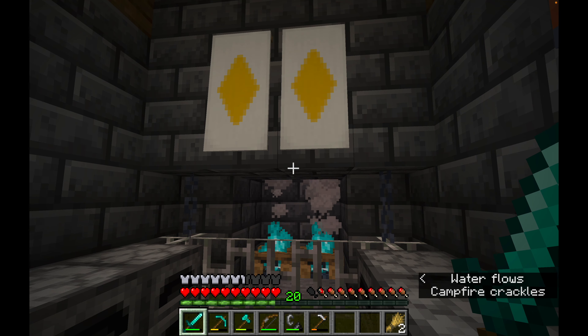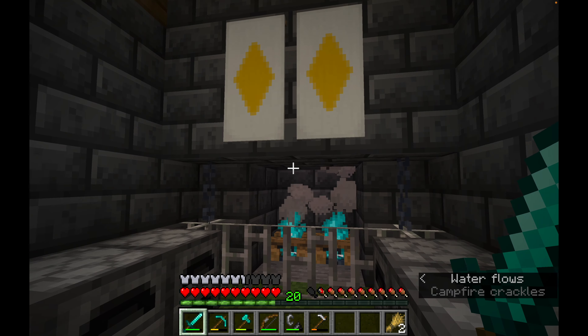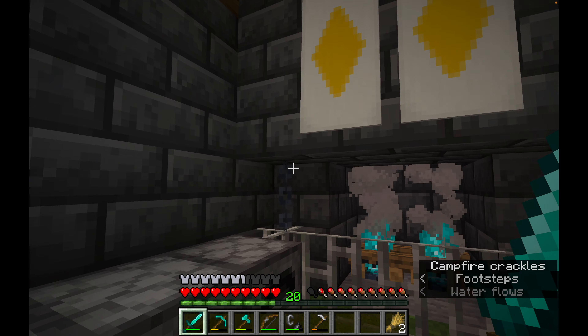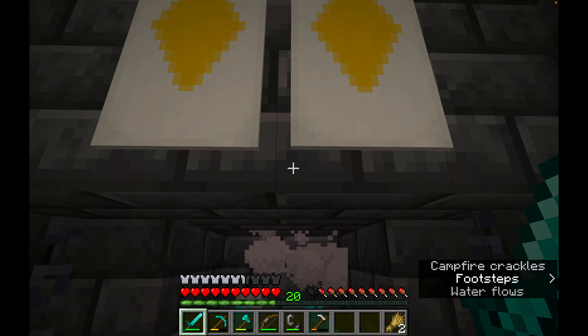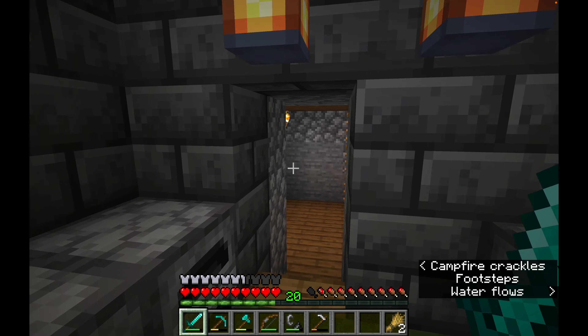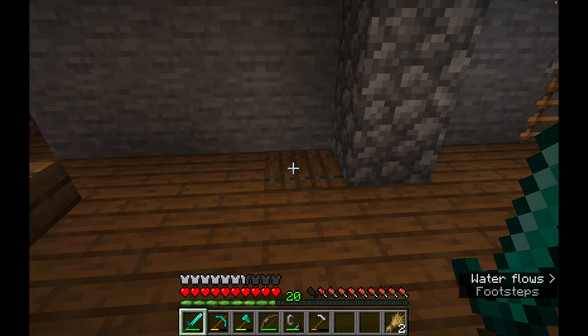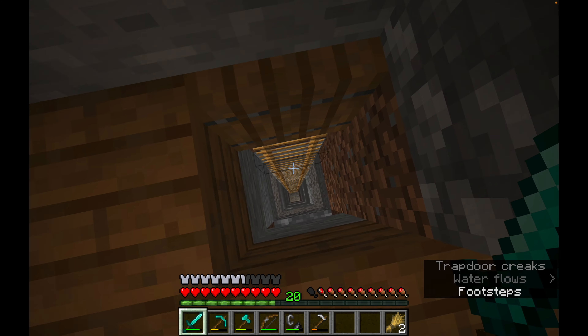Hey folks, JD here and today we're going to be building my enchantment room. It's going to have a fireplace, some chains, some iron, and some banners. My enchantment room is a little bit hidden because it's under there, and I do like hiding my rooms.